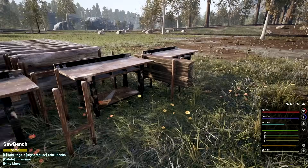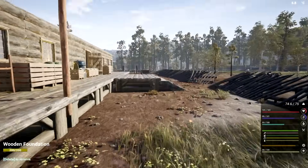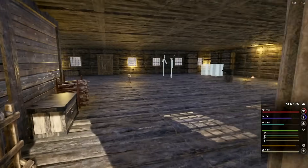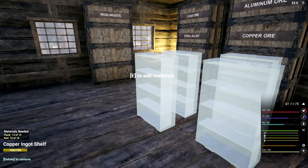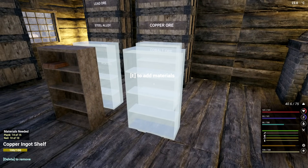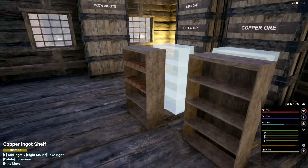I think it's time for a better plank station. I definitely need to convert one of the forges to give me aluminum, especially early on we need that. When I'm picking from here it takes from the top - I would prefer it takes from the bottom.